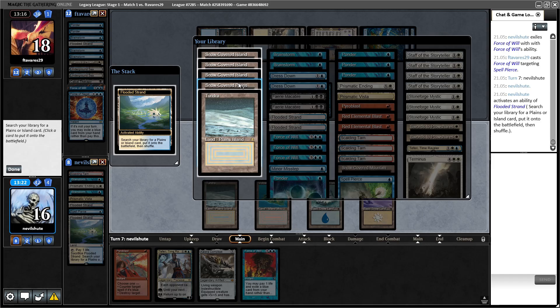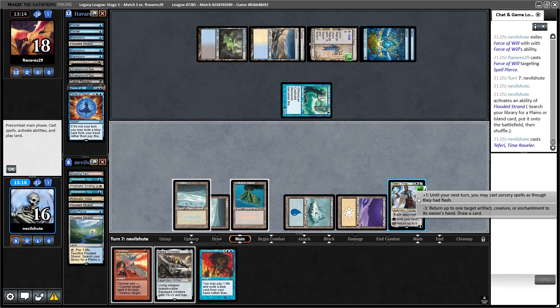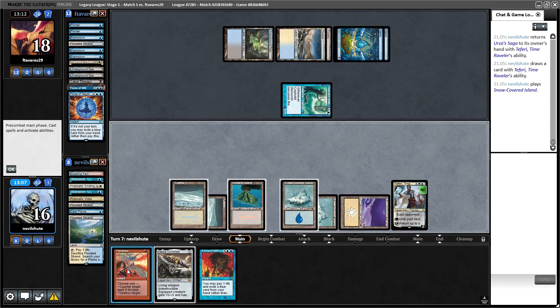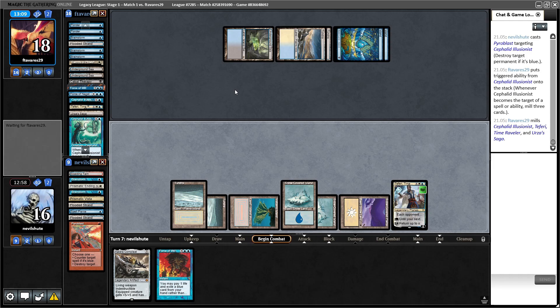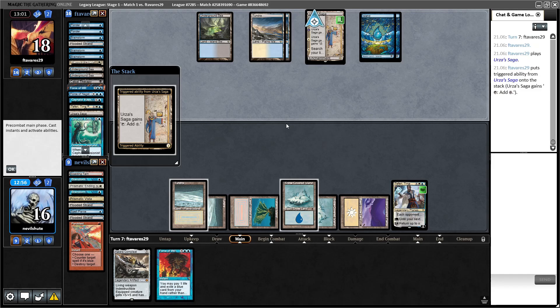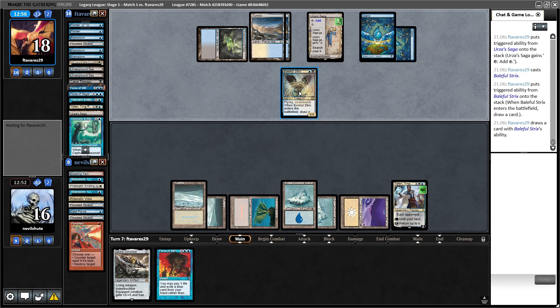That was not an amazing draw, but not terrible either. Let's bounce that. We are one land away from hardcasting Teferi. I suppose I was supposed to wait with the Pyroblast — I don't think there was any need for me to do that there with Teferi in play. They replay their Saga — if they can dump a creature they can flash back the Therapy. They do. That's annoying — we're sort of just drawing from the top against their Urza's Saga.